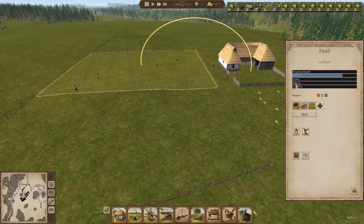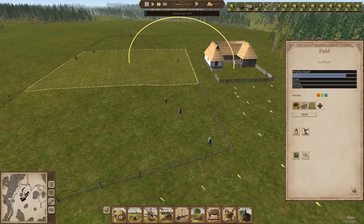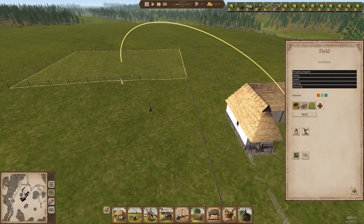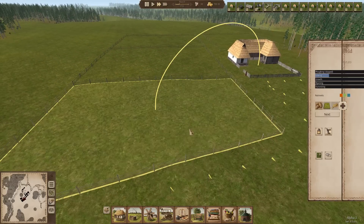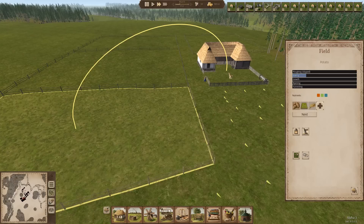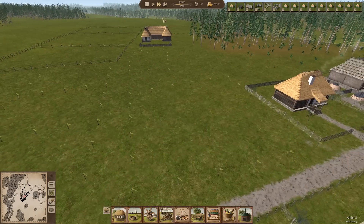So the first job is to sow the fields - they're out sowing sunflowers at the moment. Then there's a growth phase - that won't go all the way to the end because we haven't plowed. Then there's a ripening phase and then a harvesting phase. This year we've got to sow this field, this field - this field is fallow - and this field is sunflowers. So we've got three big fields to plant up. We're well into March - come on guys, get this done.